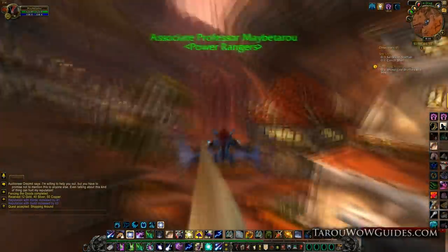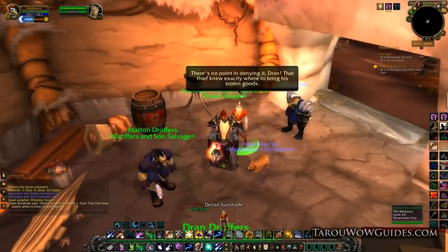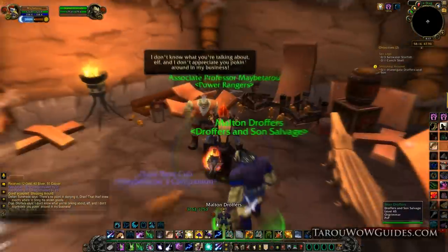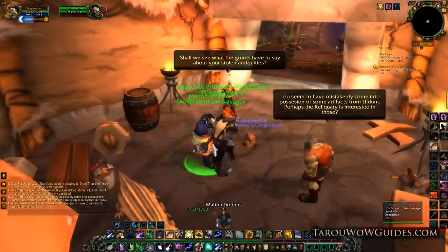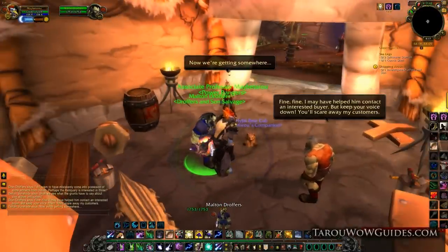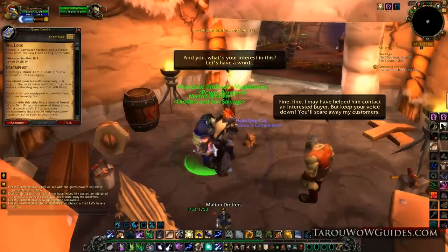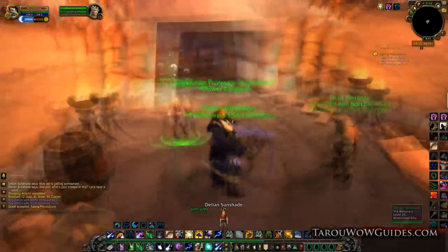The next thing it has you do is find out about the Drophers and the sun, which is over near where you would do your alchemy training — right next to it basically. Go inside that building and just listen. Once all the dialogue is finished up between them, you'll be able to turn this quest in as well.